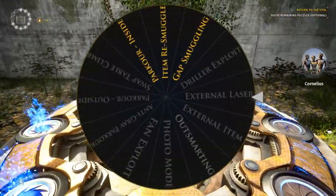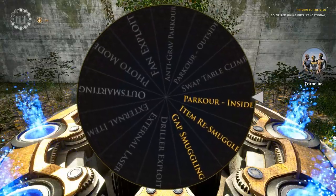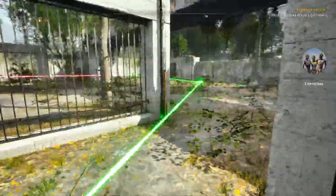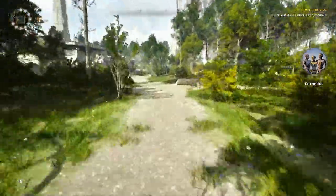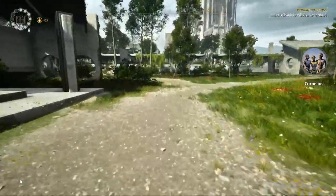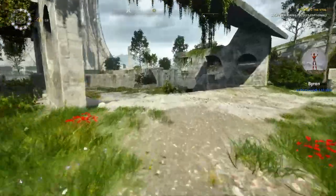Let's give that wheel one more spin. Next one will be parkour inside. So I'd say this is probably the second most common one next to smuggling items in. And it's pretty self-explanatory - this is when we jump around inside of a puzzle in a way that we were not meant to. Almost like a kid jumping on the bed. So we are going to be heading to Hollow in West 2.